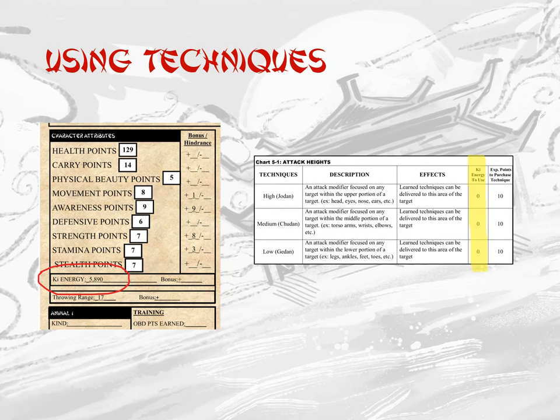This number for any technique is found in the fourth column of their corresponding technique chart, located in Chapter 5. If the available amount of key energy points saved within a character is less than the key energy used number, the character is unable to employ that technique until enough key energy points are earned.